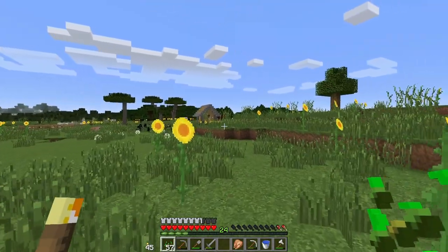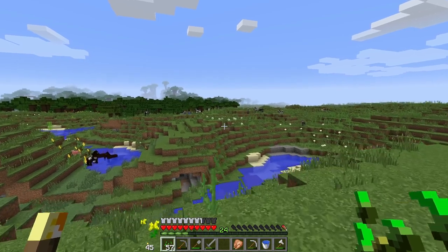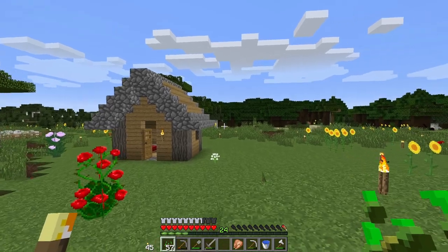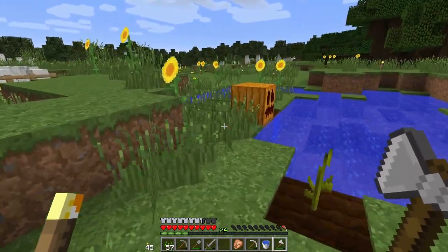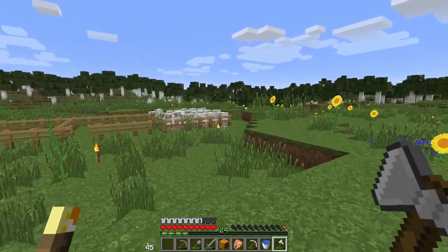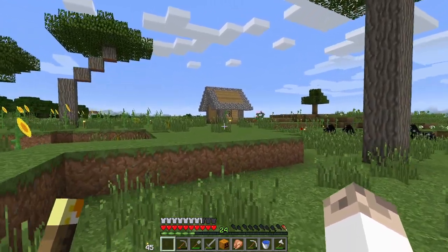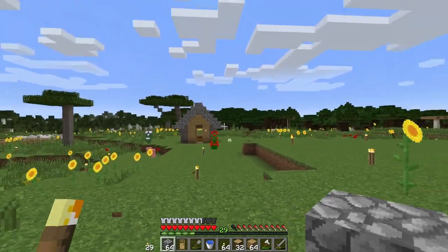We also haven't seen a single cow. I've walked this entire plains biome up to where the spruce trees are looking for cows - there are horses but no cows. Maybe there are cows in the birch forest. If not, we'll have to import a cow from a distance, which means finding a slime for a lead. All we need is two cows. I'll feed up some chickens and maybe set up a chicken food farm.